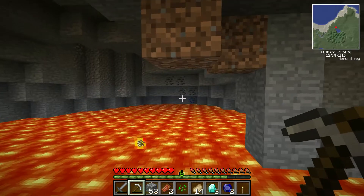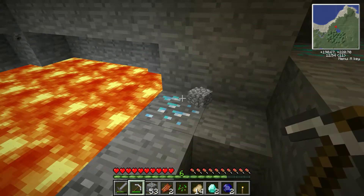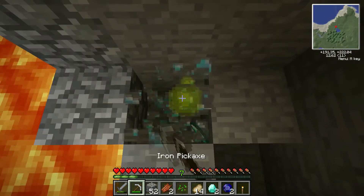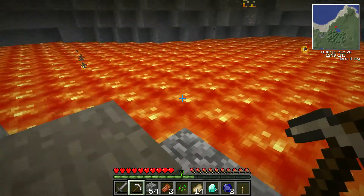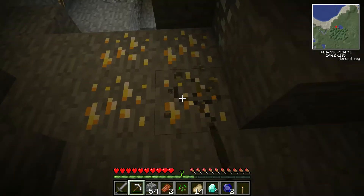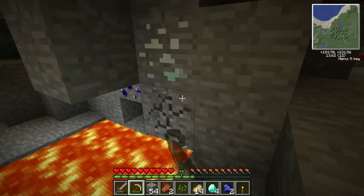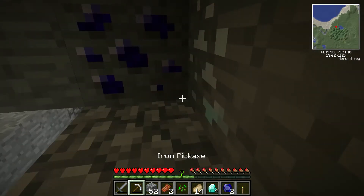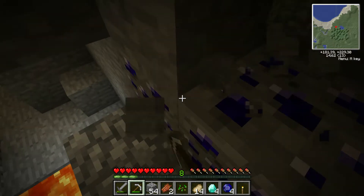Anything else worth looking at? There's some greenies over there. Four diamonds. Let's see if we can get you - please don't be lava. Damn, you're lava. So what have we got? Four diamonds. Get some more gold while we're here. Let's dig this out and see if we can get these - yes, we'll be taking these. Thank you, game.